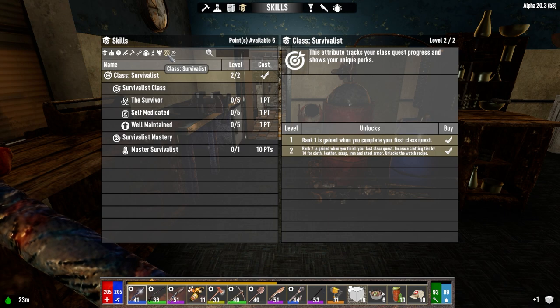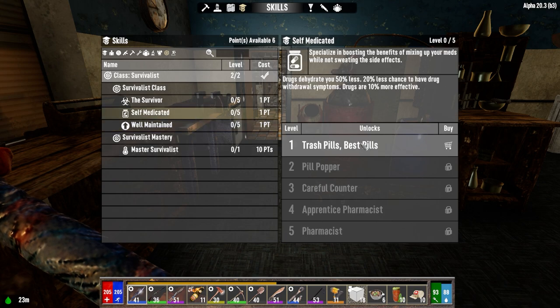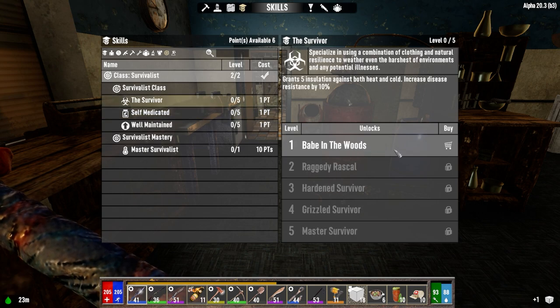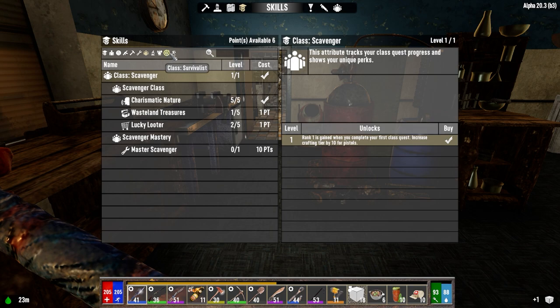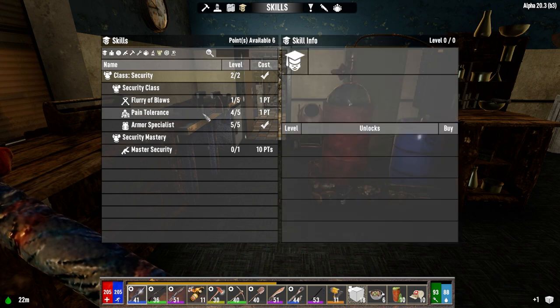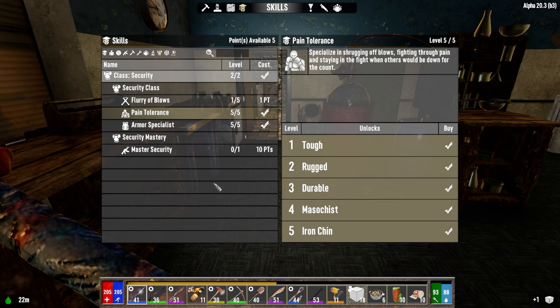The Survivalist wasn't too much — the hardest thing was making the Leather Armor, but that was easy. No skill points got added to this at all: well-maintained degradation of tools and weapons, drugs dehydrate you less, and resistance to disease, heat and cold. We've got this one done, so all we have left is the Hunter class — which is sad because we had enough pages to do it. We've got 6 points, so I think I'm going to drop one into Pain Tolerance to get that maxed out. We're already noticing we get hit for a lot less damage than before.